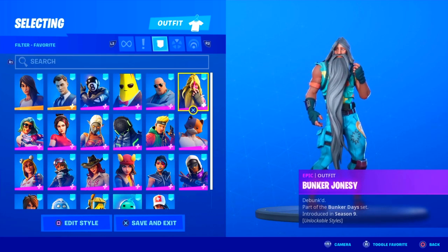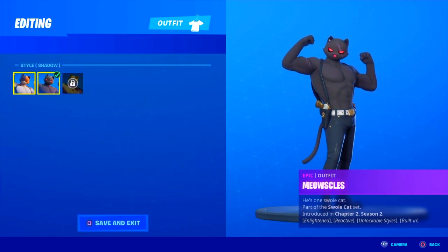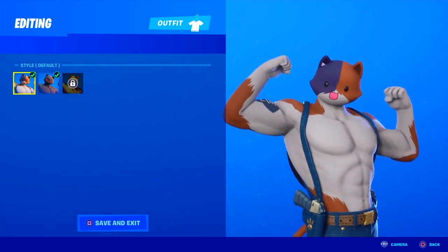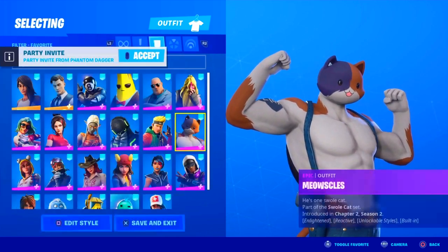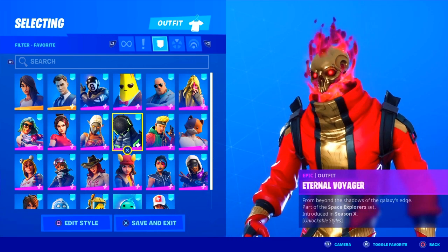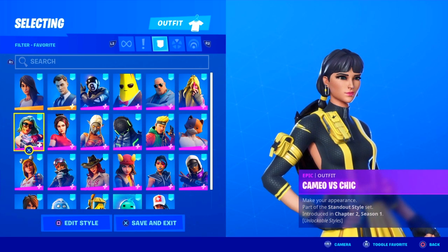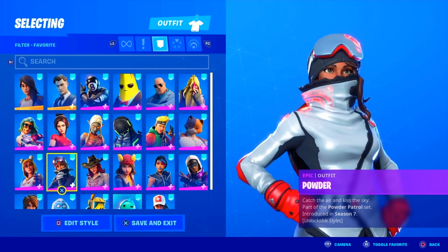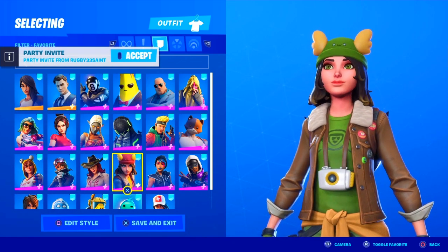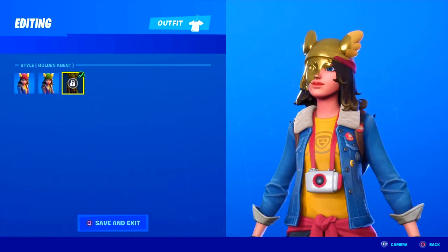Bunker Jonesy is from Season 9, so that has nothing to do with it. The Meowcles skin — shout out to the one who created the thumbnail, SweetRabbitFN on Twitter. He basically made a summer Meowcles edit style, because we're obviously heading into a water theme next season, so it ties in well. The Master Key is from Season 8 — nothing to do with it. Here are some past Overtime styles: the Amber skin, the Demi skin, the Onesie, the Powder skin, the Sidewinder. The Sky skin — I feel like the green on it could be a different color. This is the default edit style, and this is the Ghost edit style, and then the Golden Agent.